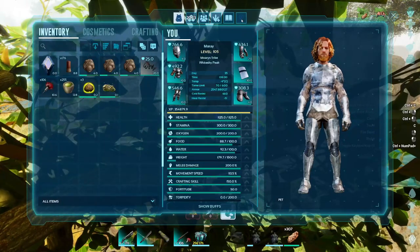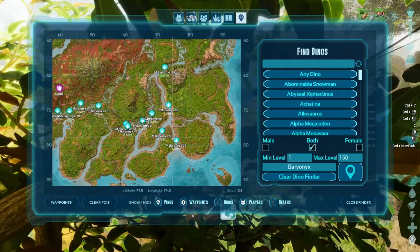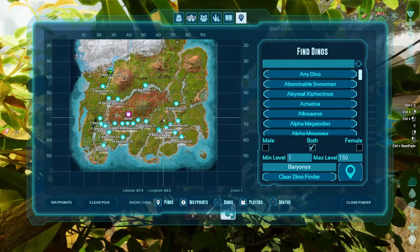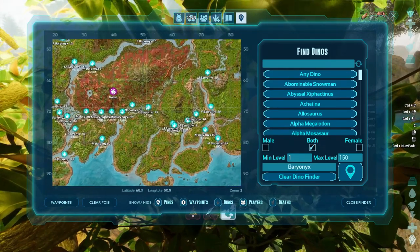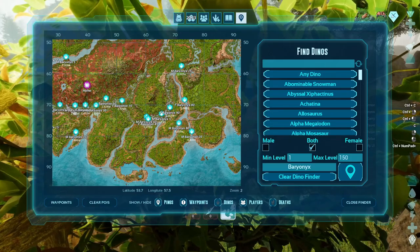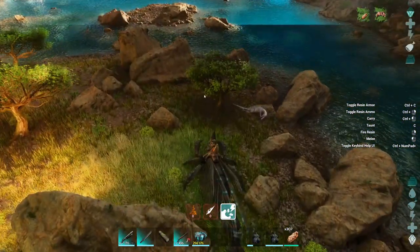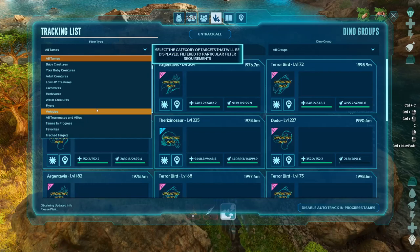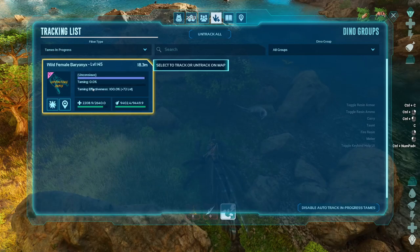While we wait, do I have any other Baryonyx on the map at all — any at a decent level? Level 90... I'd have to get a male if I really wanted to try for that. There is nothing but this 145 that is worthy of taming. A 145 and I'm just using it for a cave — this is not bad at all. I don't need to get a breeding pair here. That was something I went a little overboard with for Sabertooth, but I'm glad we did it because we got Battle Cat, and it has helped me so many times.